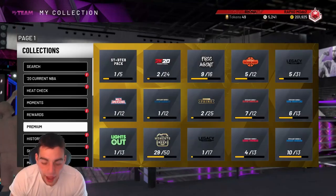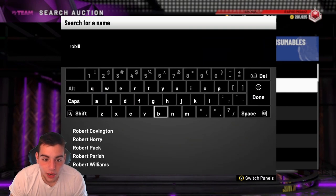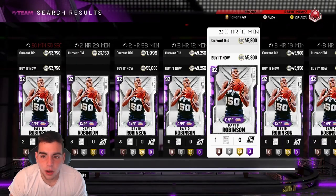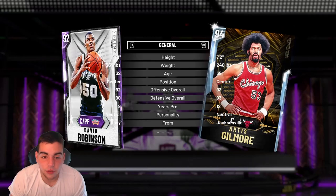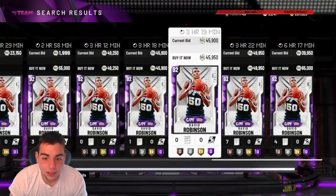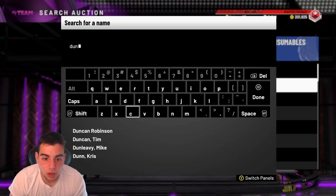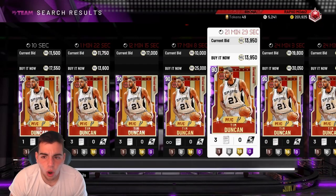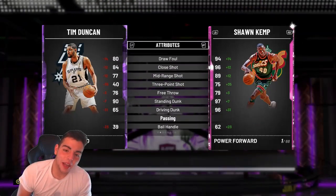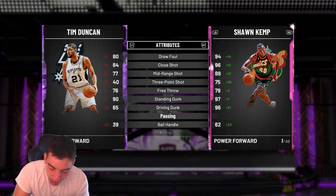We got Tim Duncan and David Robinson, both Amethyst — they both combine to diamonds. That's also money, I don't think they're that expensive. One that I feel would be a little expensive is Tim Duncan. David Robinson has gone up in value — with a dynamic duo he might have like an 83 pointer, and he's around 40k. Tim Duncan hasn't been in packs for a really long time, let's check his price... he is dirt cheap. You got Tim Duncan and David Robinson — the Twin Towers!